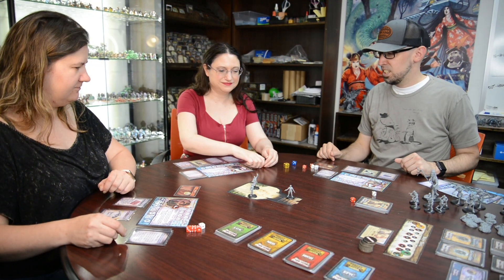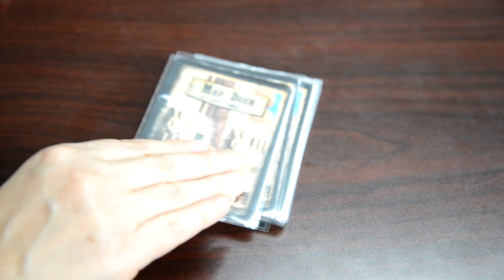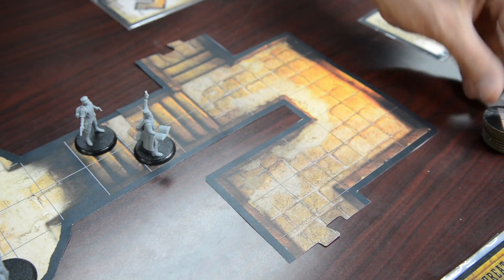Shadows of Brimstone is a fully cooperative dungeon crawl adventure where everything is dynamically generated. As you explore and look through doorways, you draw a map card to find out what the next map tile to place is, then place an exploration token on that room. The exploration token tells you whether it's an encounter — a story moment where you use your skills to overcome a challenge — or if it's an attack, placing enemies onto the board and starting a fight.